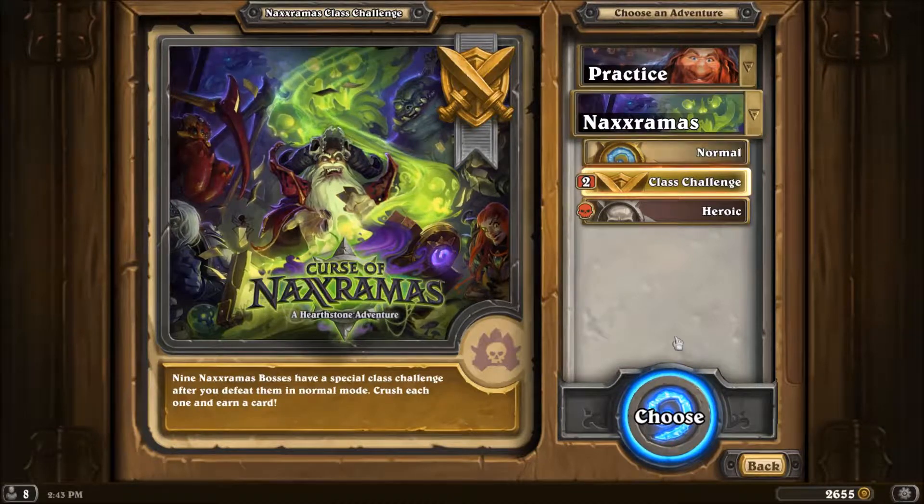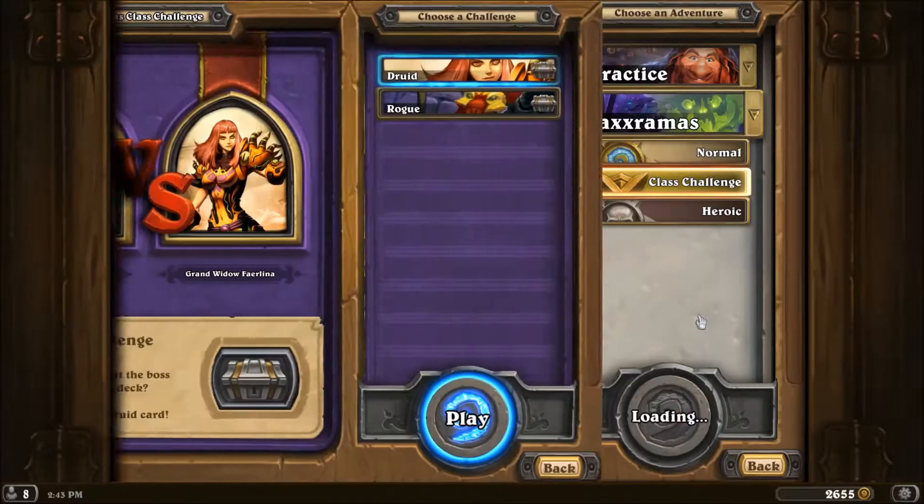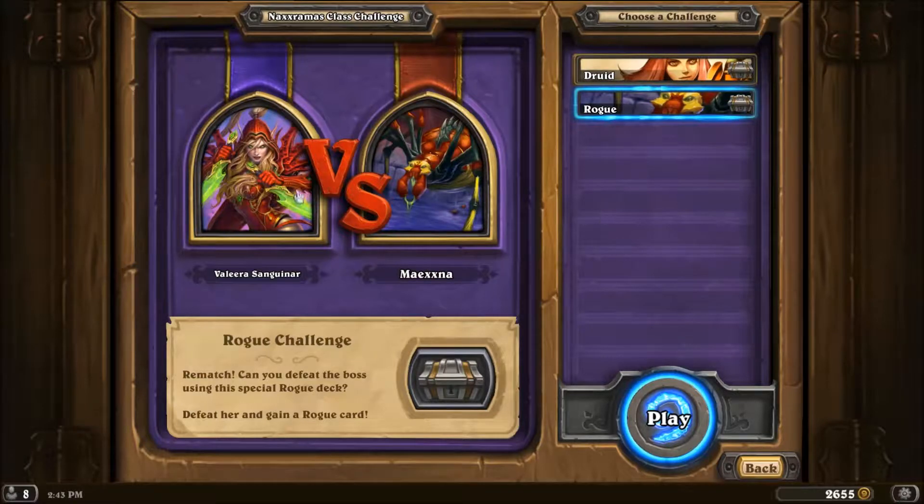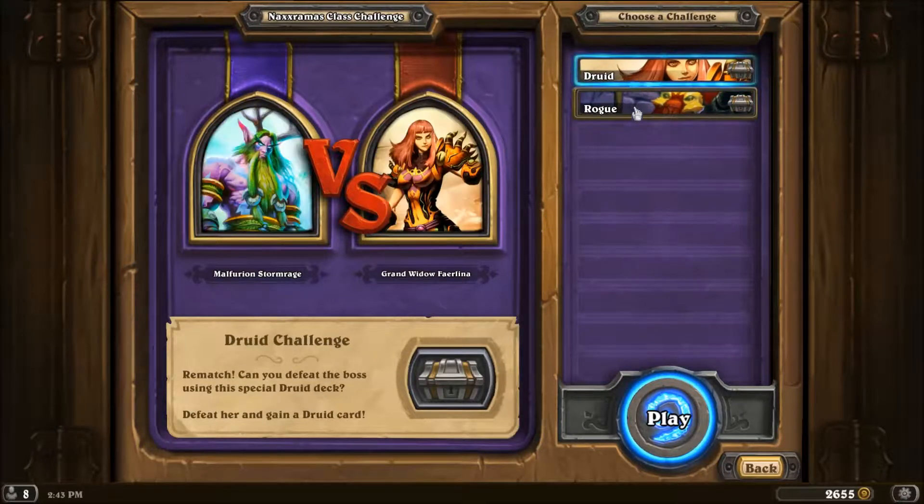We've got two available from the Arachnid Quarter from yesterday. I can do Furion vs. Grand Little Farrellina, or I can run Rogue vs. Maxia. I'm going to go with the Druid first.